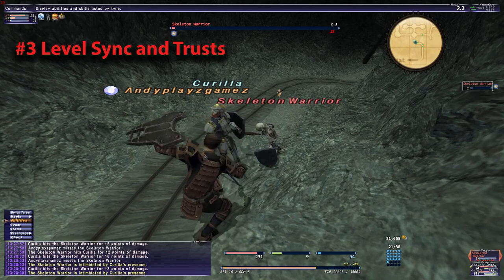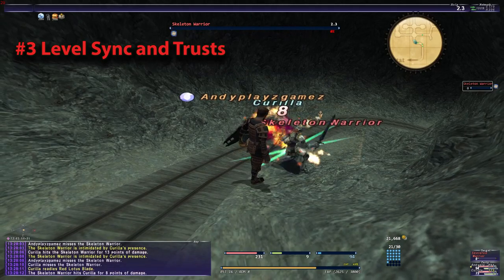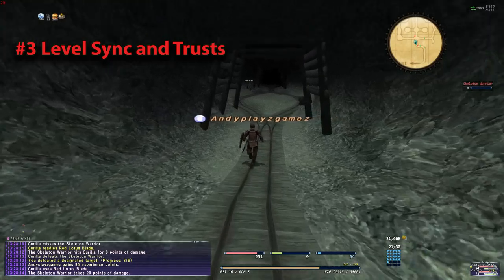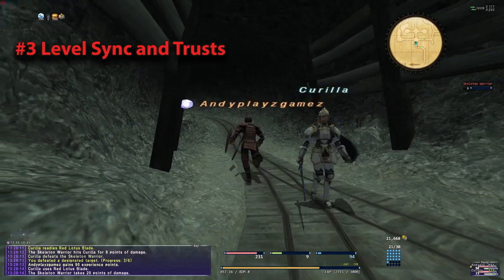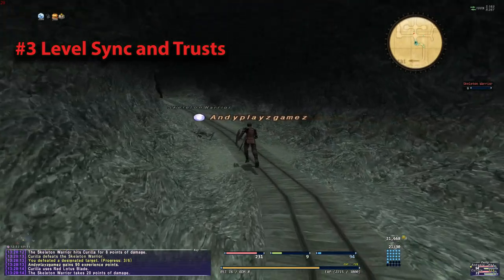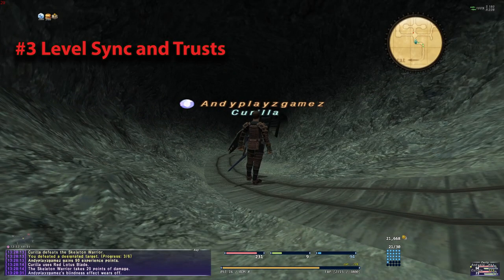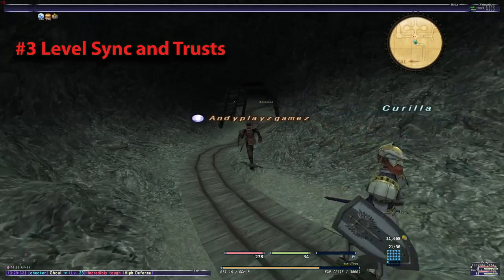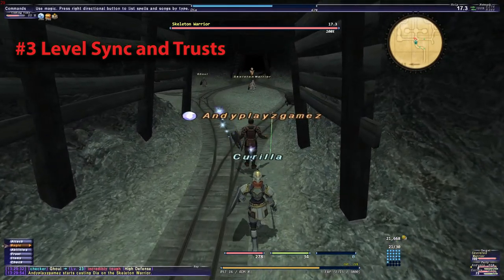Tip number three is level sync and trusts. Along the same lines as number two, are the level syncs and trusts. You can level sync at level 15 on this server, so you cannot level sync to someone under level 15, but a party member can exist at level 15. In case you are wondering, you can have a member at level 14, but sync to level 15. You cannot sync to level 14, but a person at 14 can exist in the party. They would just get an XP penalty based on the level of the main party, which is 15.